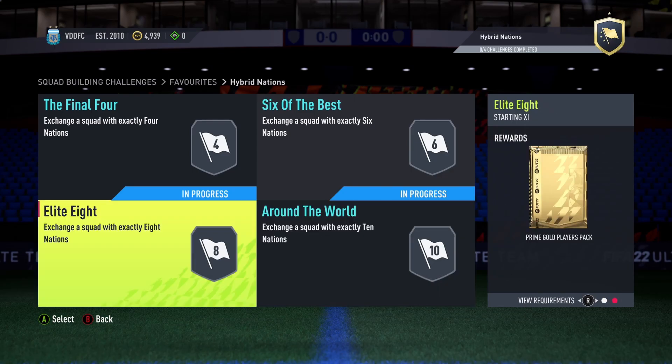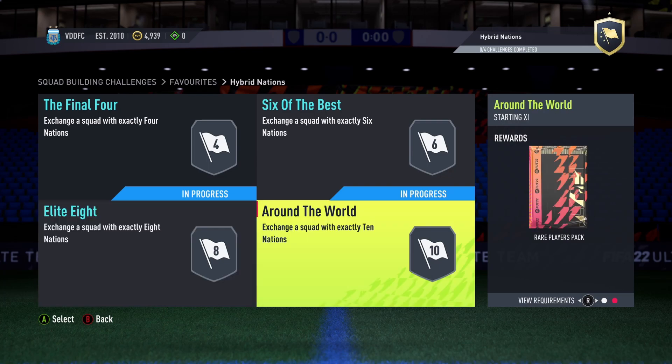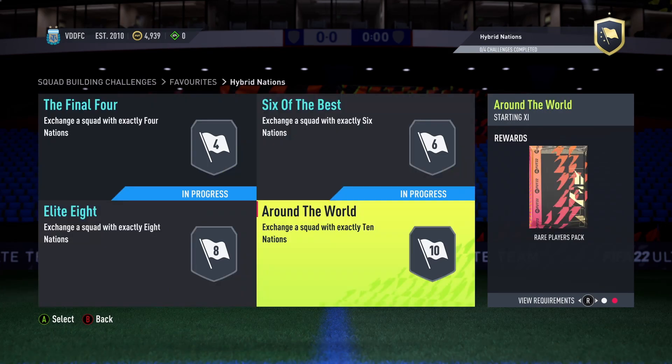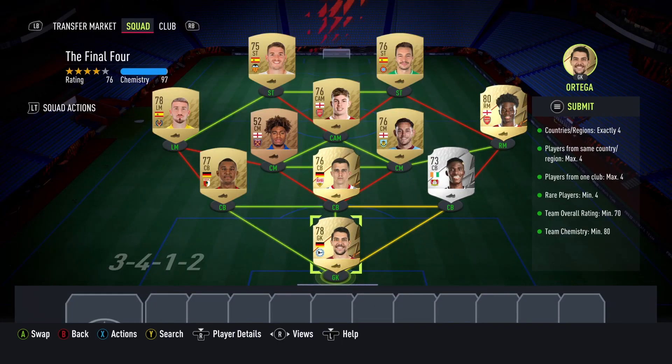You do get some pretty good packs from these - a 45k pack for Elite Eight and a 50k pack for Around the World, and then for completing the whole lot of SBCs you get a 55k pack. So some pretty good stuff on offer here, but let's start with the Final Four.